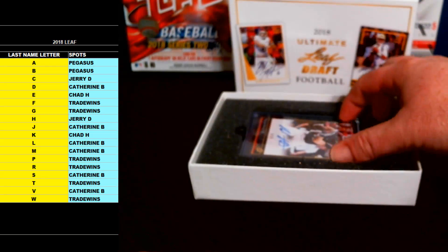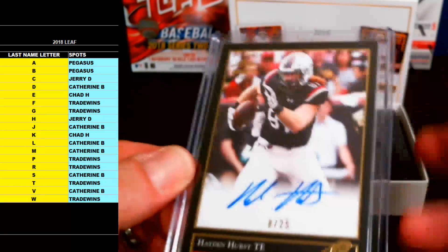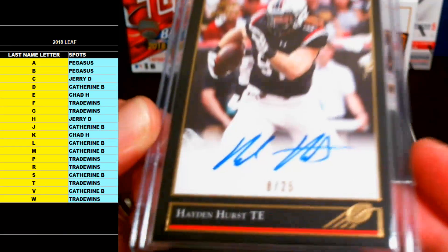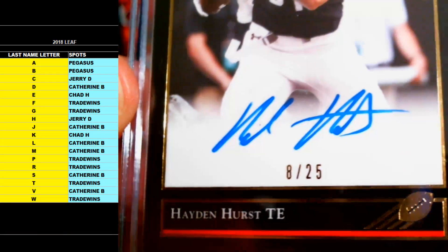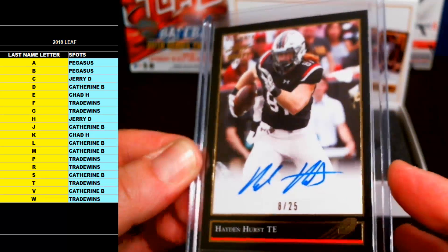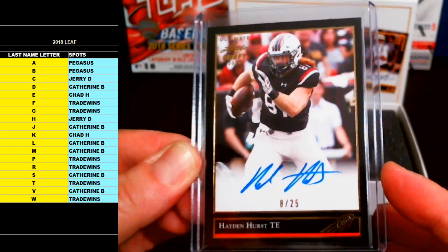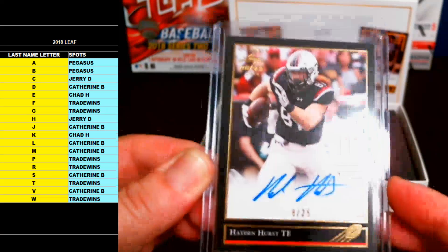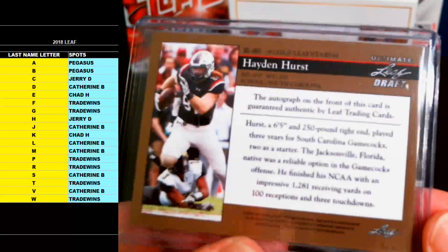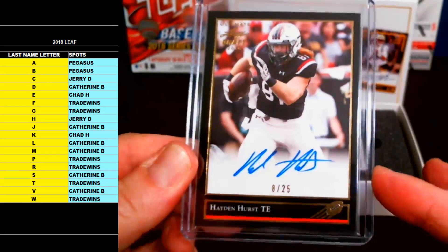Card number three — top tight end drafted for the Ravens. Letter H going out to Jerry D. There you go Jerry — Hayden Hurst, 8 of 25. Black Gold, 8 of 25. Hayden Hurst, rookie tight end for the Ravens — that was their first round pick. Very nice, letter H going out to Jerry.